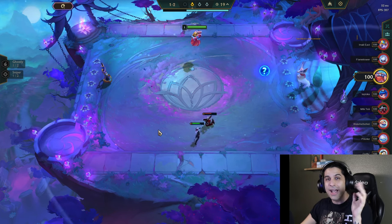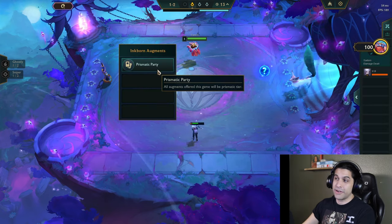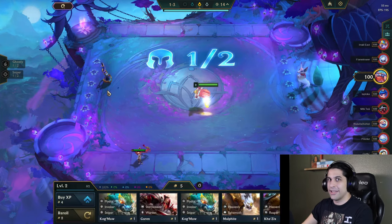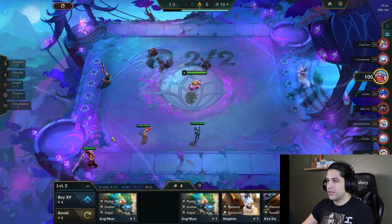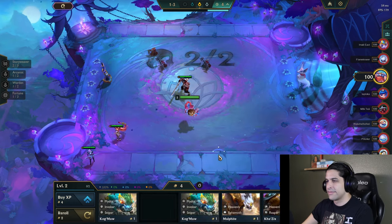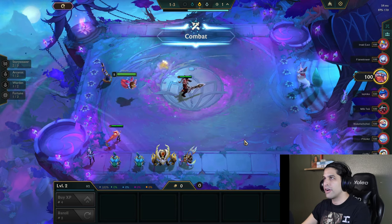Hello, welcome back to another TFT game. I skipped the portal picking part — my screen went black and I had to close and reopen the game — but we got a really good portal. We started off with a Zoe, which is pretty great for an arcanist build.